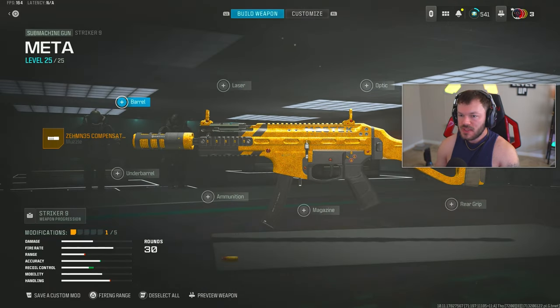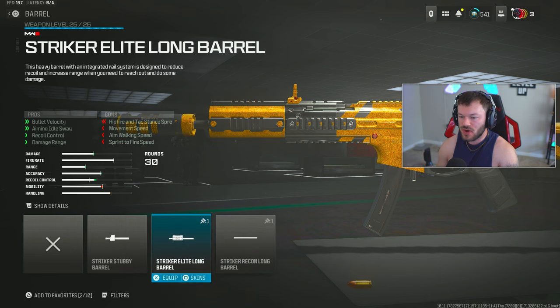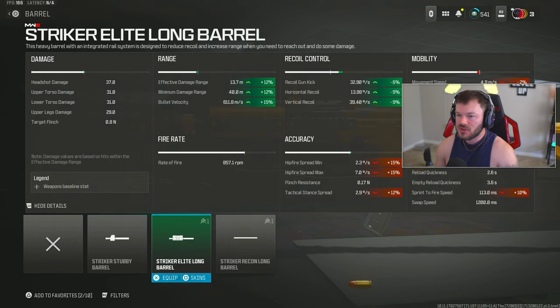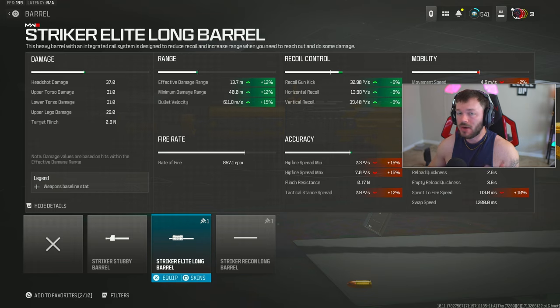Next, for the barrel section, people go back and forth between the Striker Elite Long Barrel and the Striker Recon Long Barrel. The Elite gives you plus 12, 12, and 15 to effective damage range, minimum damage range, and bullet velocity. I prefer the Striker Recon Long Barrel because I get a plus 18, 18, and 15 increase, pushing my effective damage range past 14 meters for the fastest TTK at 14.4 meters — longer than the Elite.